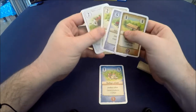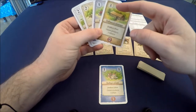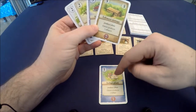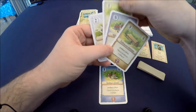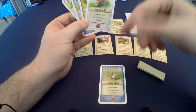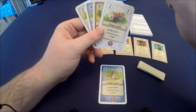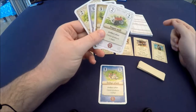You're dealt a hand of four cards, each with a cost. For example, the tobacco storage costs three to build and gives two victory points. Tobacco is worth more than indigo when trading, but do I want to build that or the sugar mill which costs two and gives one victory point? That's where the decision-making comes in, because to build one of these cards you have to spend the other cards in your hand to do so.